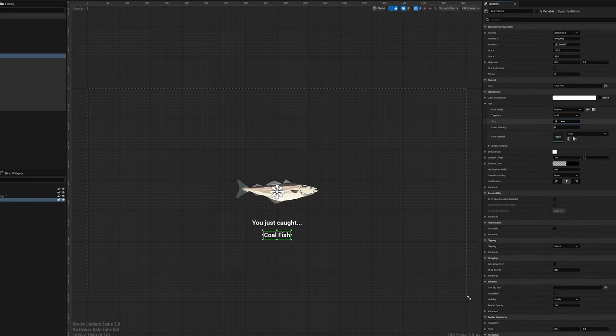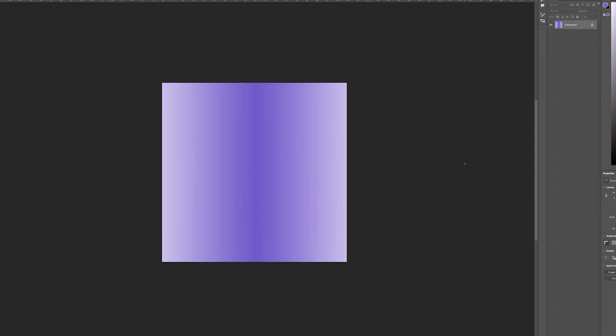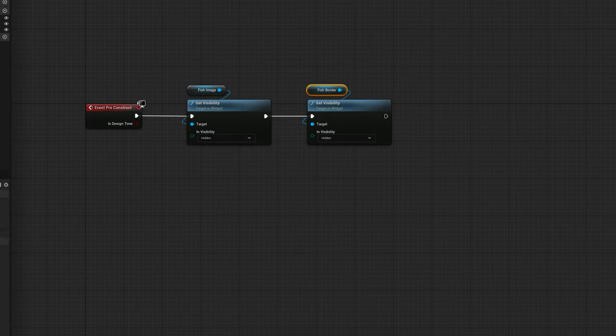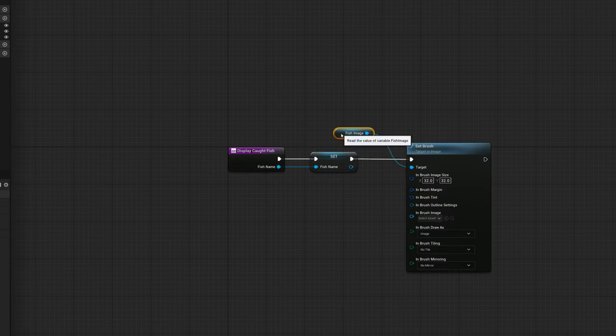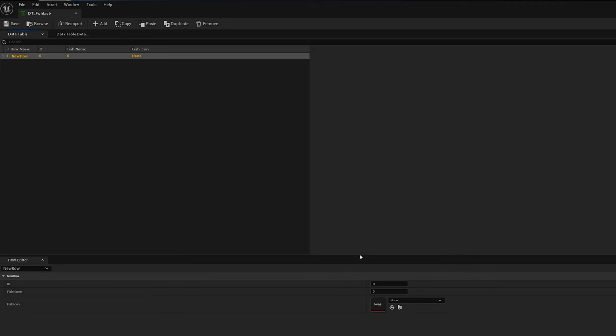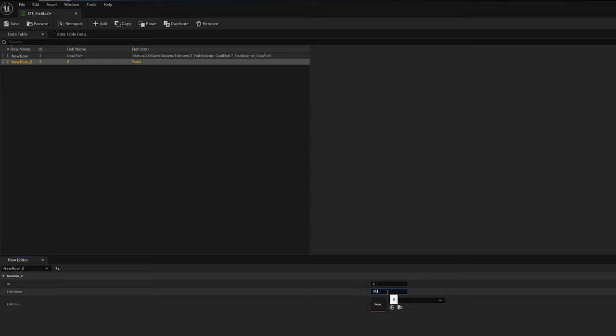You can set a min and max success to keep it a bit random — for example, you can put between one and four, and then the player will have to complete this ring minigame for that many times. So with all that set up and working, the player could now win the minigame. But I needed to incorporate some UI to let the player know they've caught a fish. I created a simple widget blueprint for this, set up on the player, and the player spawns this and adds it to the viewport. Making the image and the fish's name variables allows me to bind to a fish caught event dispatcher. This chooses a random fish from a data table, which passes the name and the graphic through to the UI, and then the UI updates and displays. After a brief delay, the UI disappears and the player can carry on fishing.